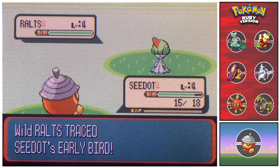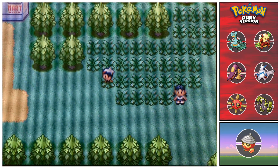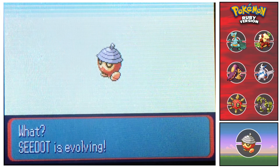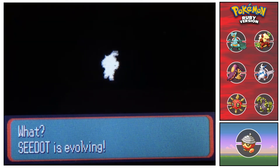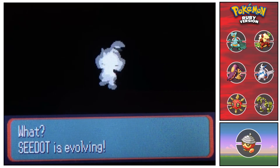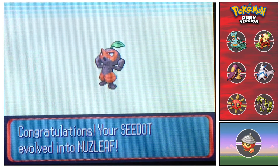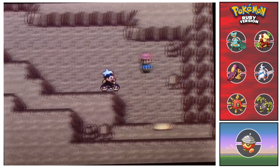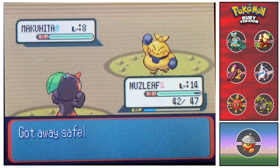I'll show off the evolution, so I'll see you guys back when this is a Nuzzleaf. All right guys, I just leveled up Seedot to level 14 so we'll get to see it evolve into shiny Nuzzleaf. There it is — my goodness, that looks so good in third gen, especially on the bright SP. The orange is so vibrant; I do really like Nuzzleaf's shiny. We have a regular Makuhita, and then look at that shiny Nuzzleaf — what a drastic change!